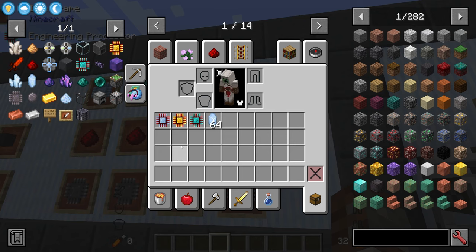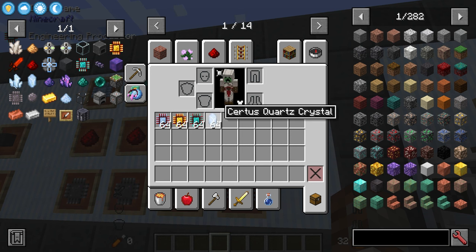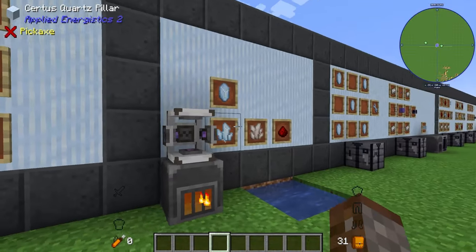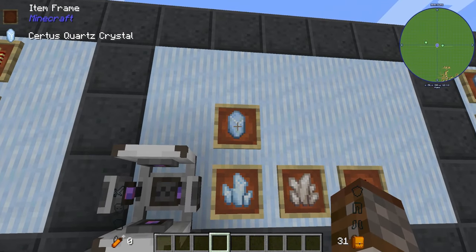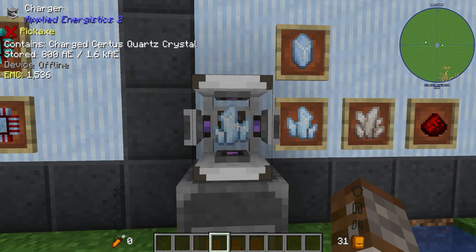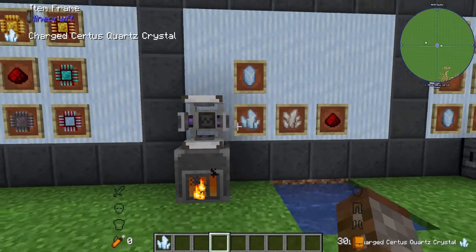At this point you should have some calculation, logic, and engineering processors as well as some Certus Quartz crystals. Now we should try getting some charged Certus Quartz, which we need to make Fluix crystals. To charge your Certus Quartz, simply place it in the charger and almost instantly it turns into charged Certus Quartz.